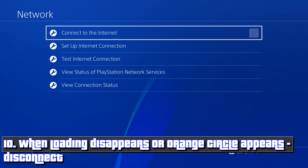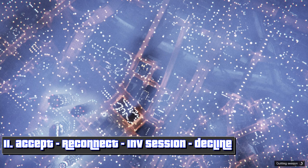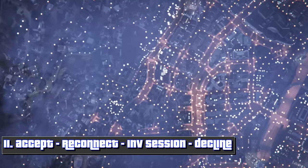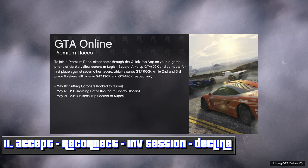Sometimes you're supposed to get the orange spinning circle, but I didn't get it both these times. If you don't get it, you have to quit out as soon as the loading disappears — the loading text disappears, everything disappears — quit out.